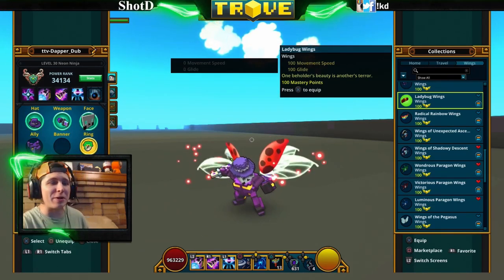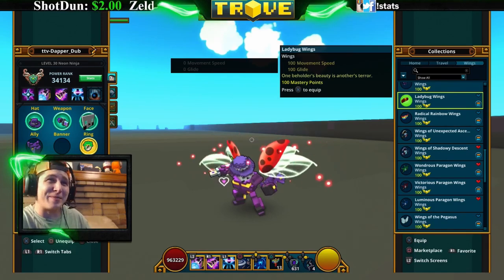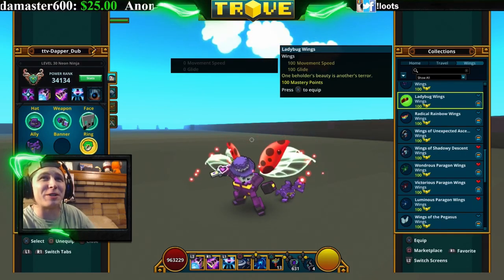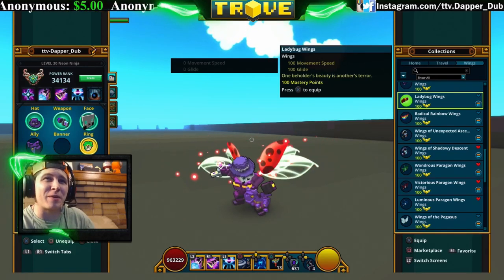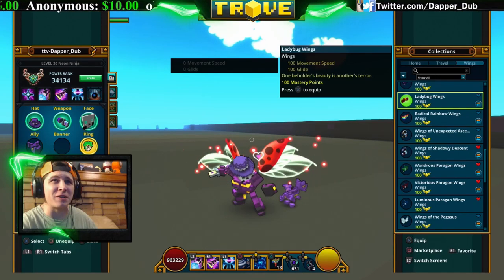Next are the Ladybug Wings — these wings look like ladybug wings, which is kind of cool looking. You get these as a rare drop from ladybug invaders, which is an event that comes around every once in a while. Luxeon will probably bring them around every once in a while too. You can also get them in the marketplace if they're still up there.